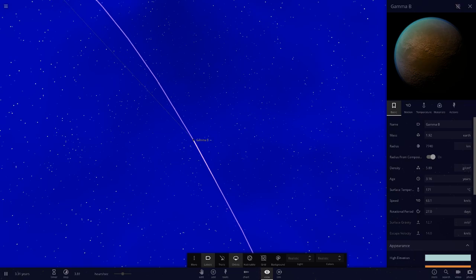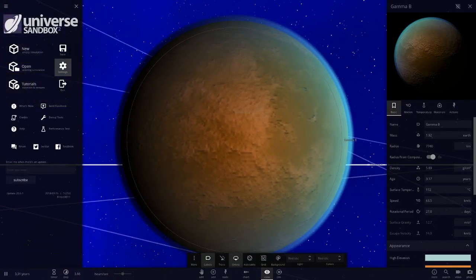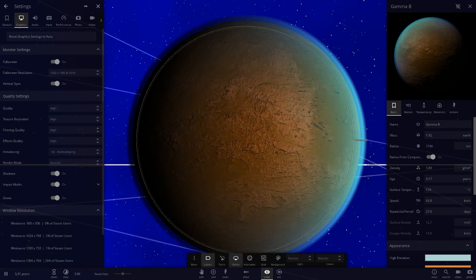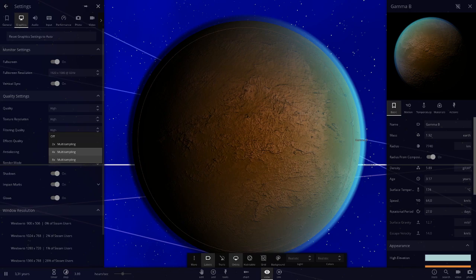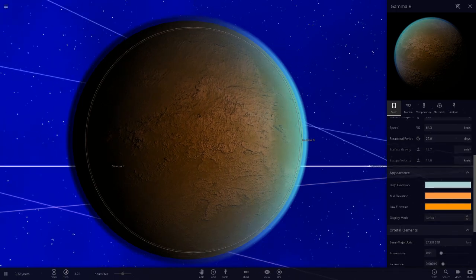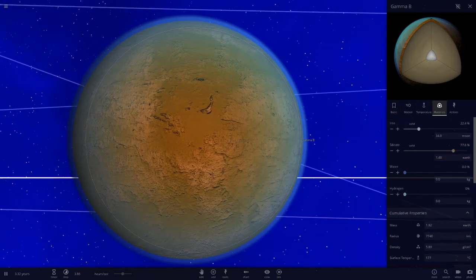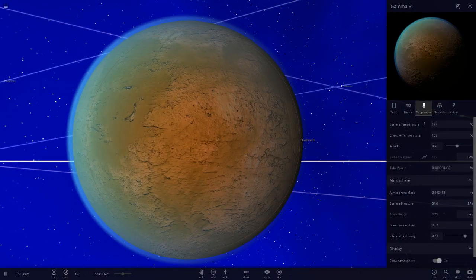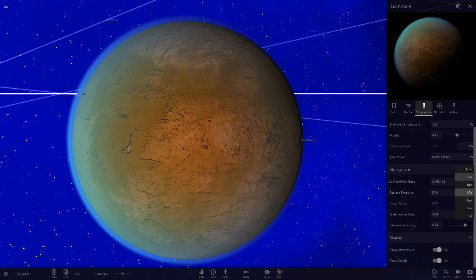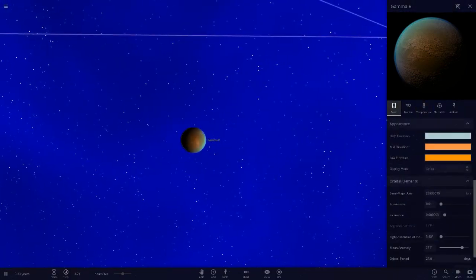The first planet is Gamma B. It's very similar to Earth in radius, a little bigger in mass. I forgot to turn my graphics up from the last episode - let me do that now. I like the blue atmosphere colour scheme. There's no water, so it's a dry desert world with a blue atmosphere, very hot at 177 degrees - similar to Mercury but a lot bigger. It has 0.5 ATM, about half Earth's atmosphere.